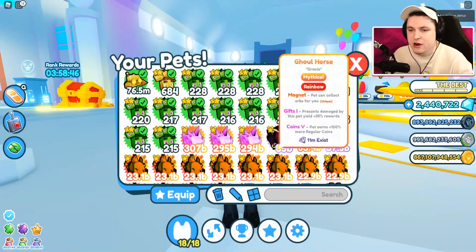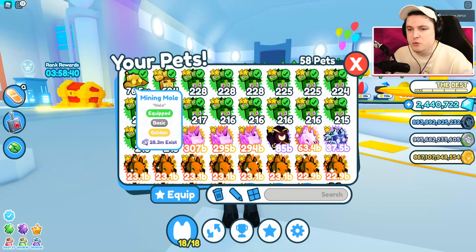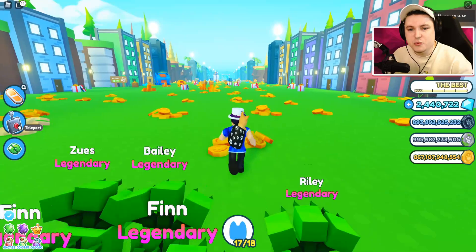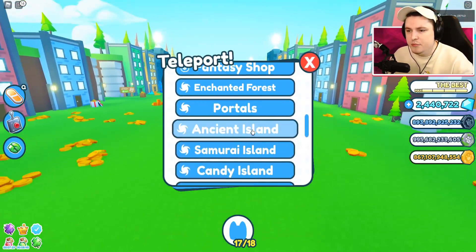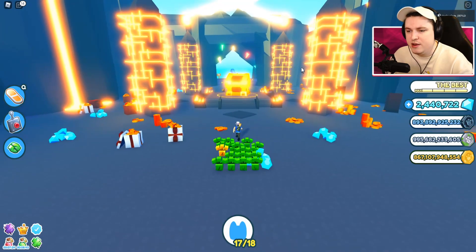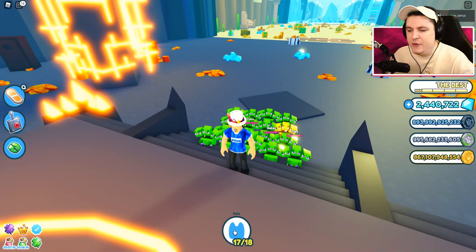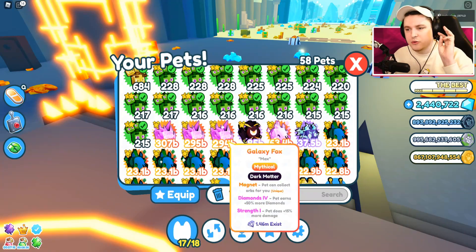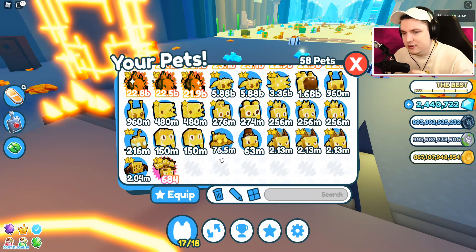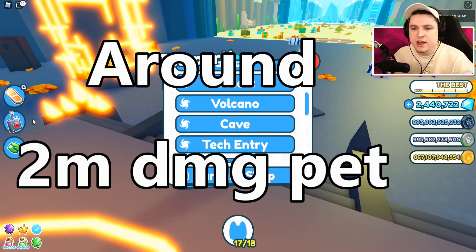We only need one damage dealer in the whole team — all your other slots will be filled with the new pets. We're going to cover a few locations to get these presents. First up is the Volcano — this is going to be the noob chest. Without double or triple damage, you'll need around a hell spider or a demon for this one.